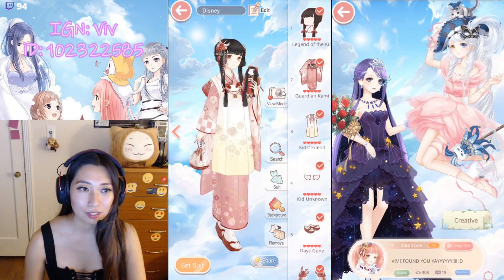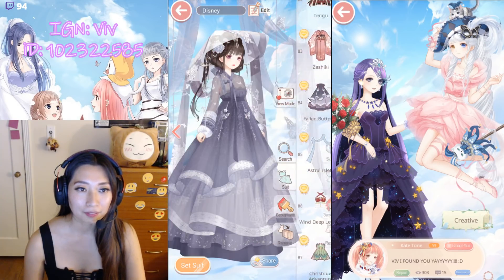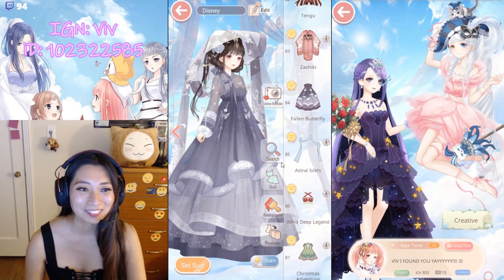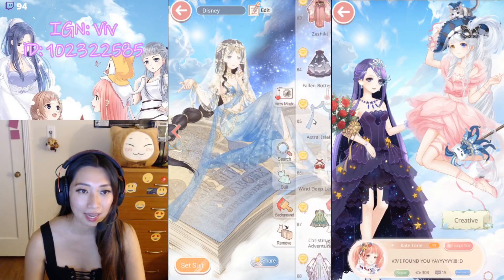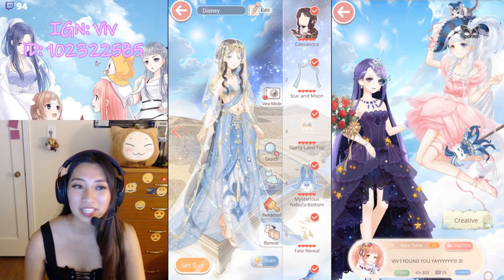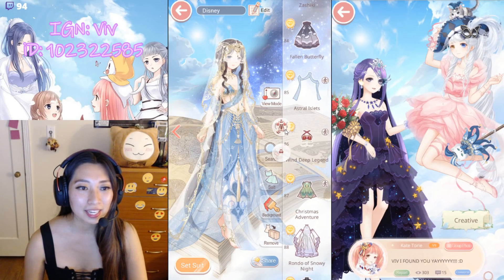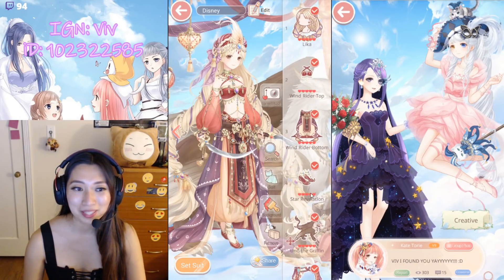Shashiki — also from the same ranking event. Pose 1, Pose 2 — she puts it all down. Fallen Butterfly — I love this dress because it's so sexy. Up next, Astro Islet from the Wasteland event — she's like so Jasmine from Aladdin. If only she had tanner skin. Wind Deep Legend — giving me an Aladdin vibe too. So cool.